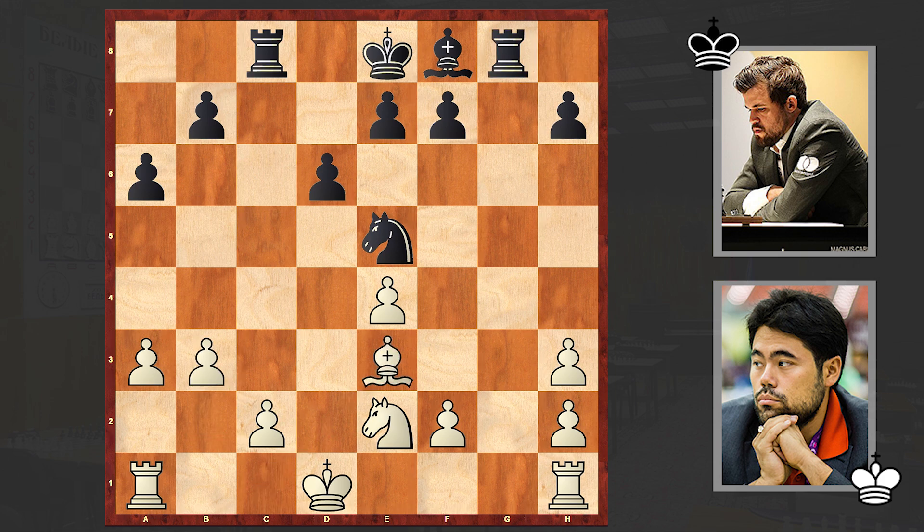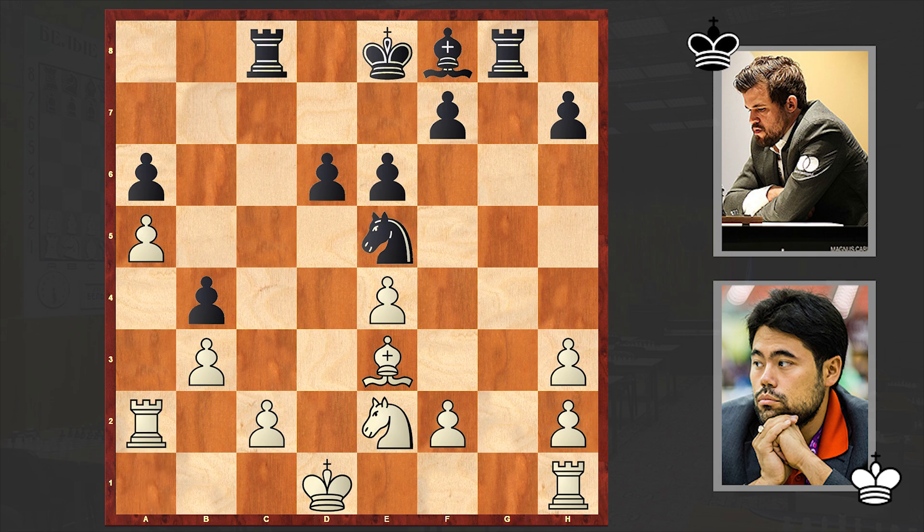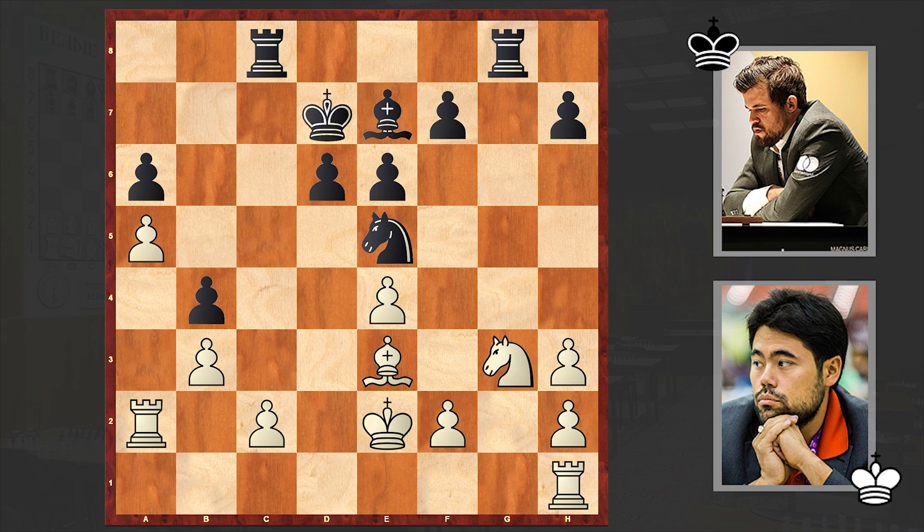Rooks are for open files. B5, A4, B4, A5, E6, Rh2, Be7, Ng3, Kd7, Kd8. This pawn is somewhat vulnerable and Carlsen is coming after it.